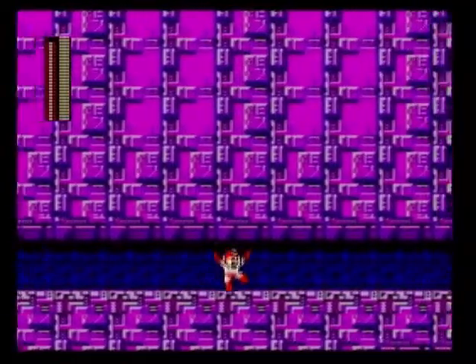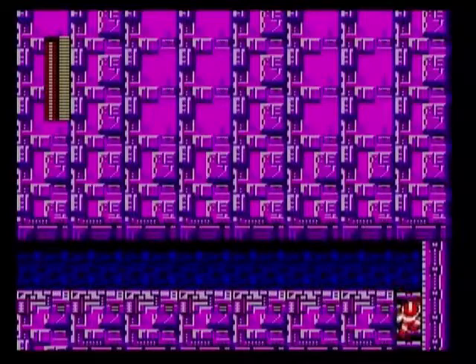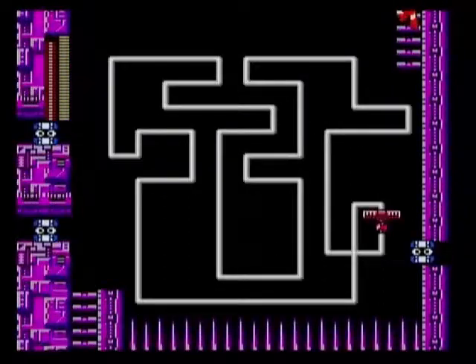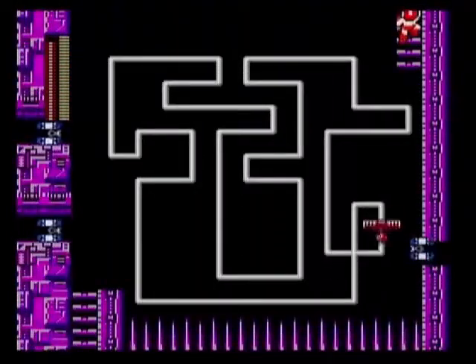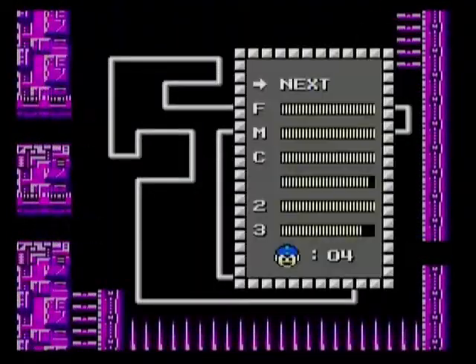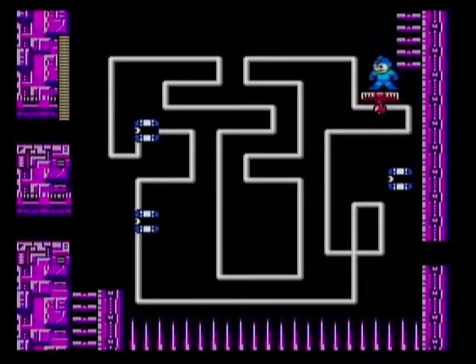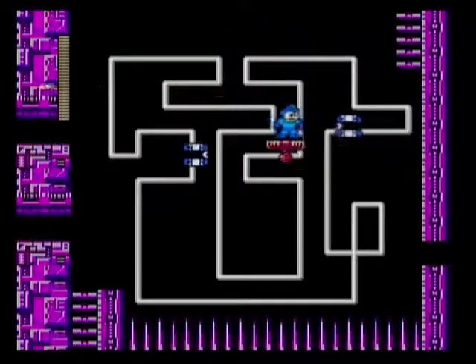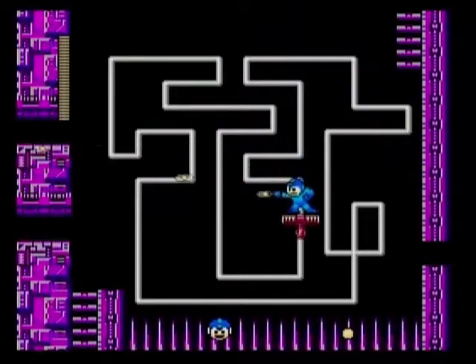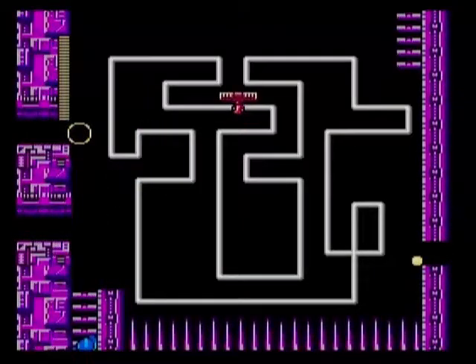Let's keep going to the right in this little empty hallway. What the hell was the point of this room? Just to go right and then drop down a bit. So now there's this part with a moving platform — we've seen those in Crashman's stage, moving along those metal lines. That extra life dropped right into the spikes, that's a bit unfortunate.